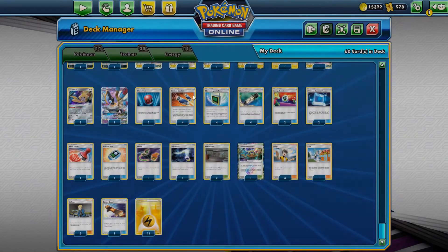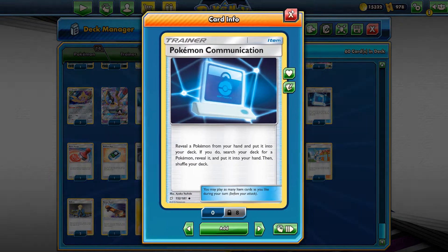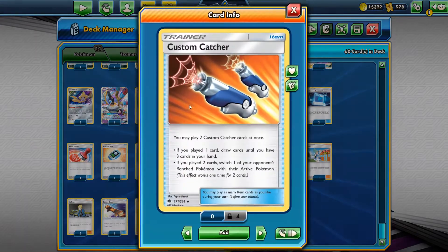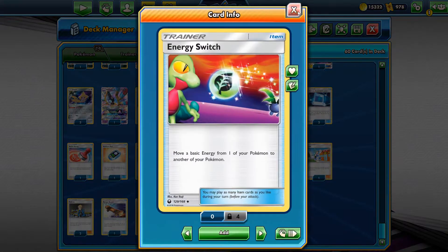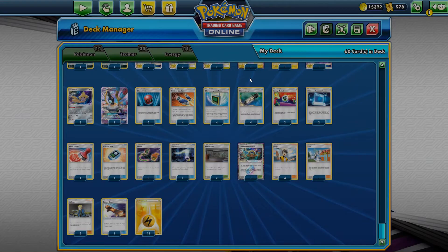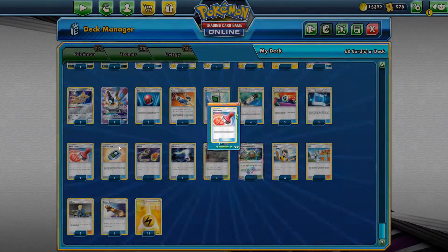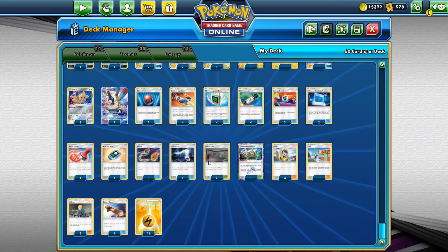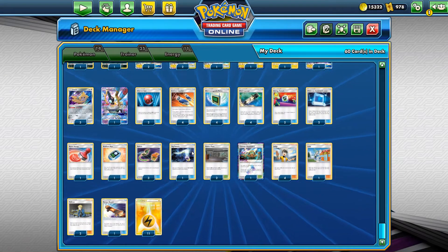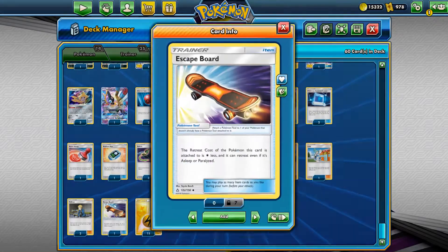For the setup I'm running four Electromagnetic Raiders, two Cherish Balls, and two Pokemon Communications. Of course, four copies of Custom Catcher, and then two Energy Switch and one Tag Switch. Additionally, from disruption cards, I'm running one copy of Reset Stamp, two copies of Power Plant, one Thunder Mountain for one less energy attack, and three copies of Switch plus one Stadium Nav.